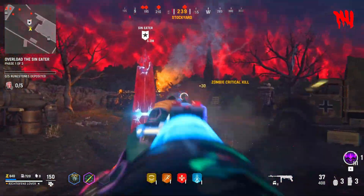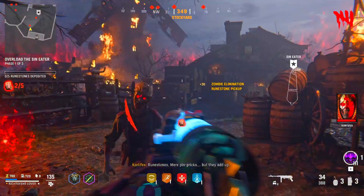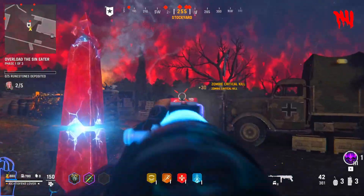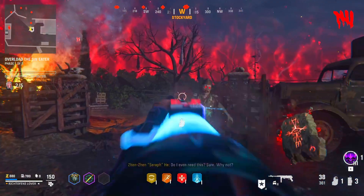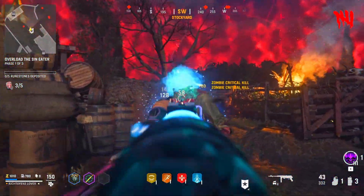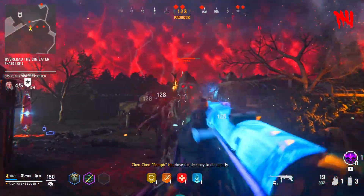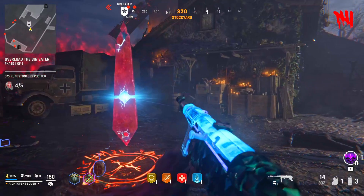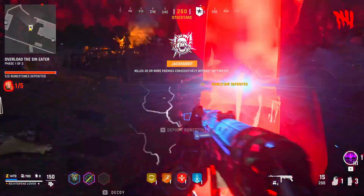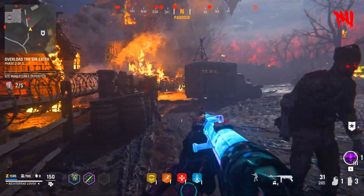Another huge issue people had is that there is almost not a single original asset in this game. Every map you play on, even though they're all different, is pulled from somewhere else — and not creatively, like how Ascension uses campaign and multiplayer assets but doesn't feel like it. These are just ripped straight from campaign and multiplayer; they feel exactly like it. I think this is like the first or second campaign mission. People just really didn't like that, and I totally see why.